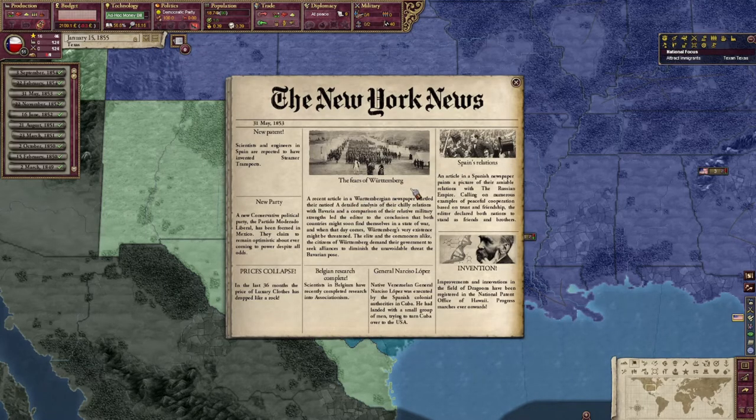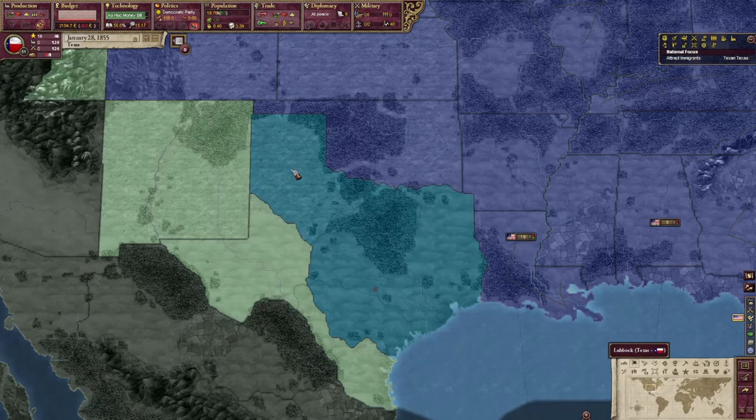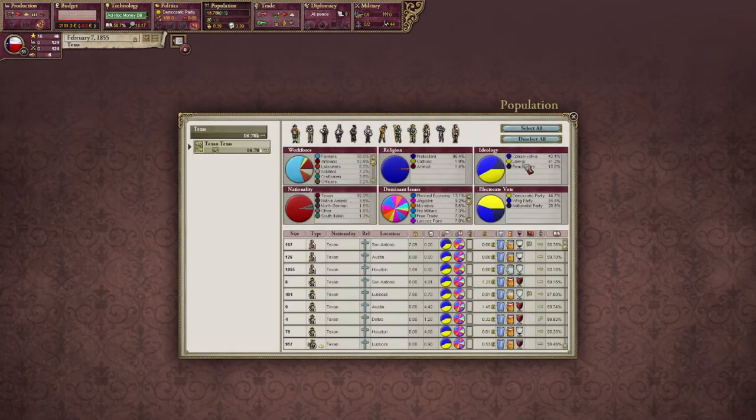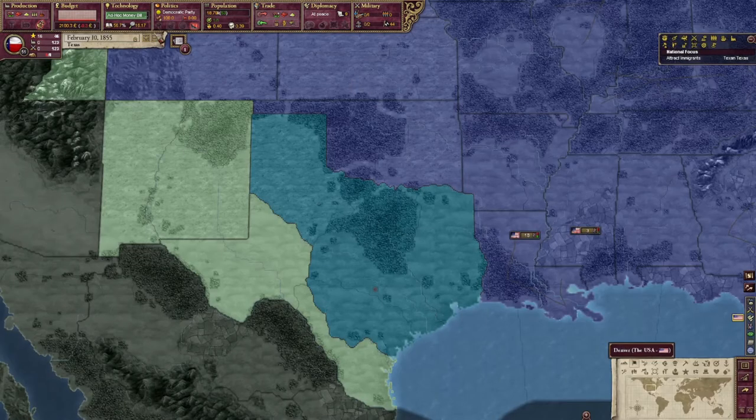Fears of Württemberg and Bavaria. Kind of flatlining here. We might need to go ahead and check — what's my soldier population at? 1,300. It's slowly going up.